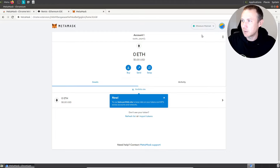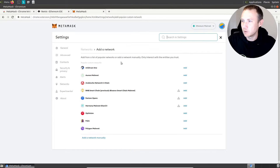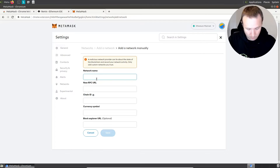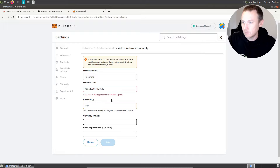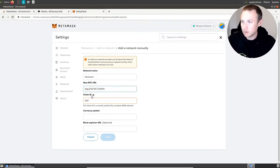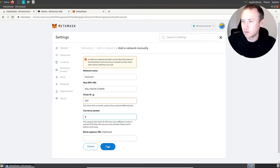Now what I'm going to do is add my network, just like they told me to — a manual network. The network name is going to be 'hackvent.' The URL is going to be the IP of the instance we're working off of. The chain ID is 'elite.' Currency symbol doesn't really matter — we'll go with a dollar sign and we'll save this.